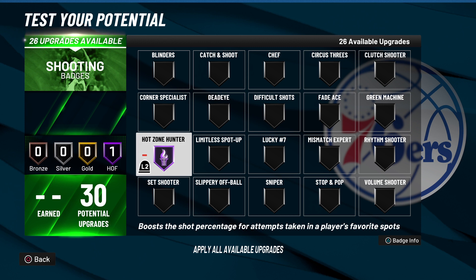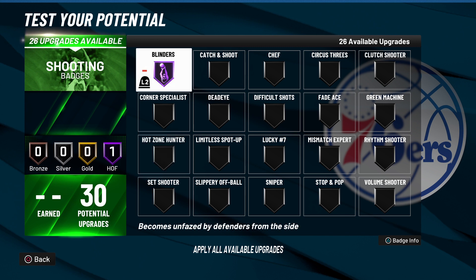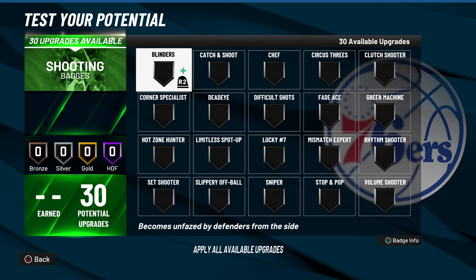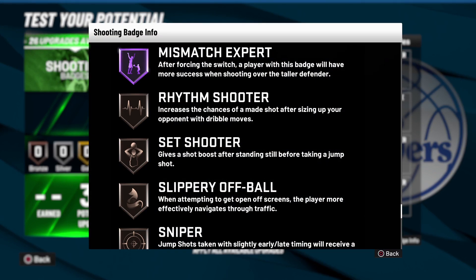Hot Zone Hunter — we've seen this badge since 2K20 — is essential once you get hotspots. For Blinders, if you didn't play 2K21 next gen, it was one of the most broken badges, and this year it works similarly. It's a great badge because if someone is playing on your hip or from your side or behind you, they're not going to contest your shot. It's literally a blinders shot — no contest from the side or back.